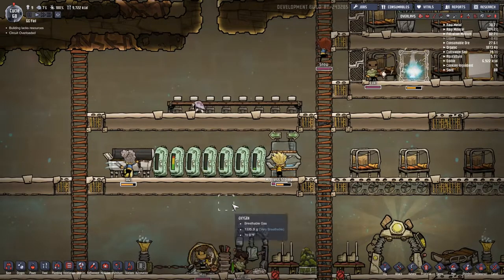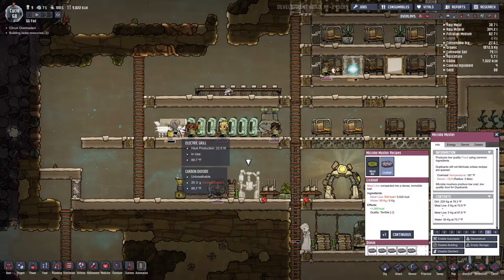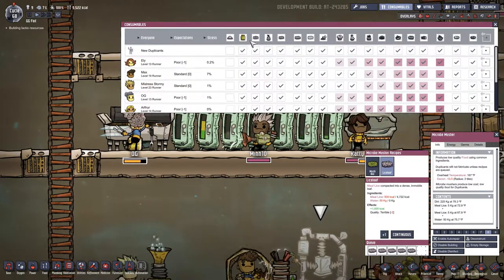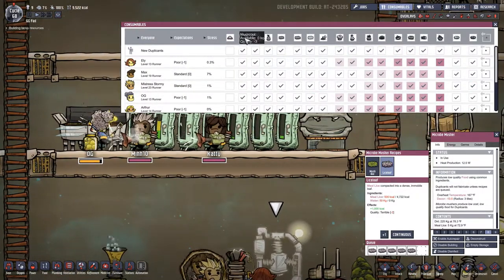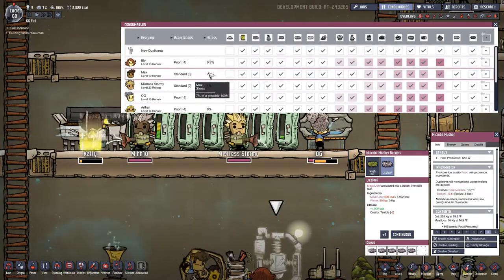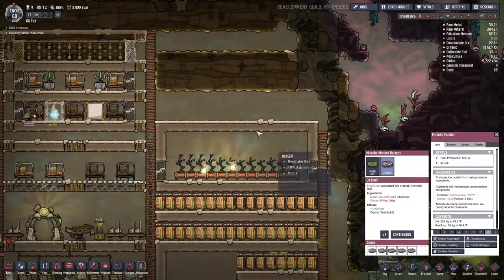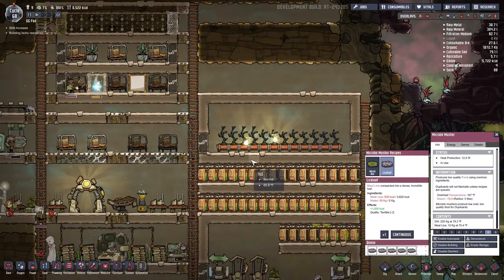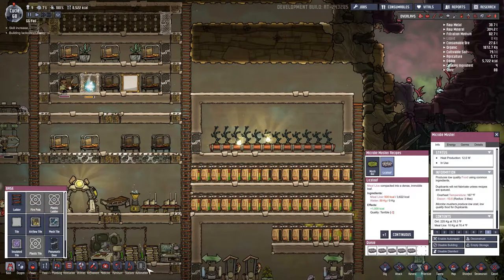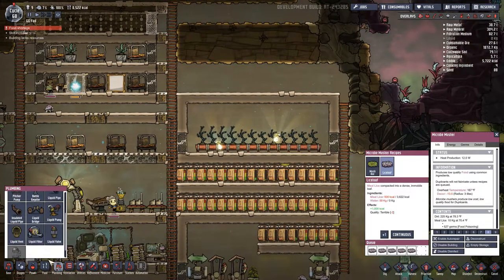What happened there? We're gonna have to get rid of them eating those — pickle meals. It looks like we're actually going to need to extend our greenhouse to a little bit bigger because we're running out of food. Food shortage — geez. Okay, we're going to plant one more of these.